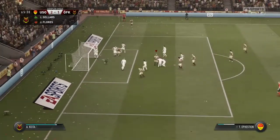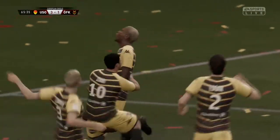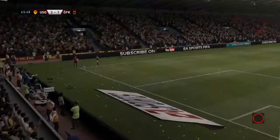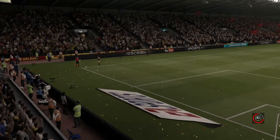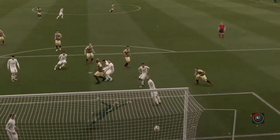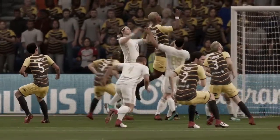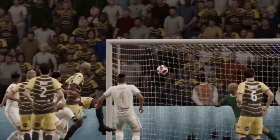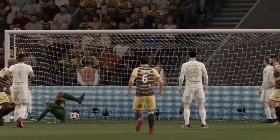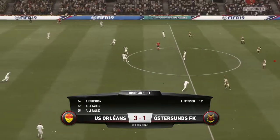The corner now comes in, it's towards Festian, and Festian has headed it into the bottom corner! It's 3-1 and we now have a two-goal lead - a stronger lead. Festian jumping way higher than their two Oster Suns defenders. It's a great header, he gets plenty of power behind it and there's nothing much Keita could do about it. It finds the back of the net. With only 24 minutes to go you'd hope we've secured it.